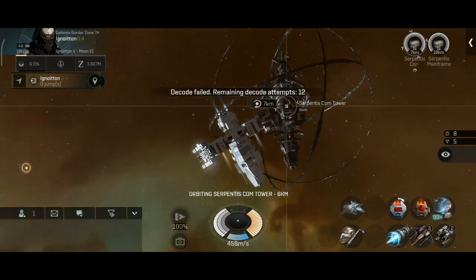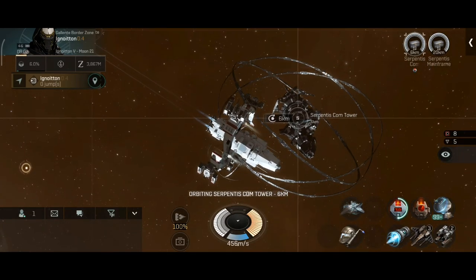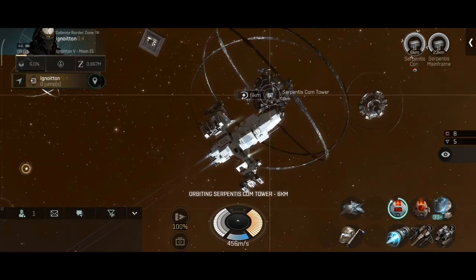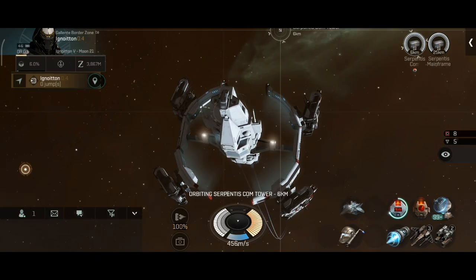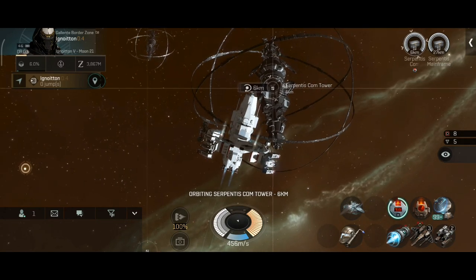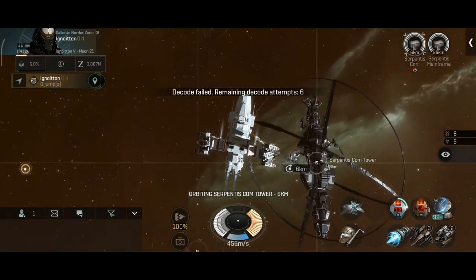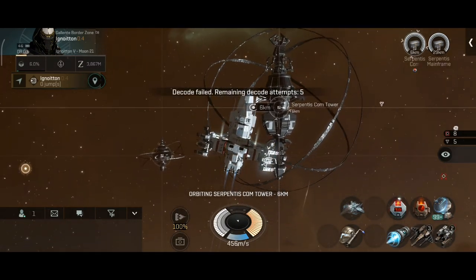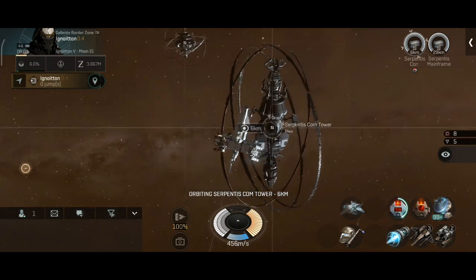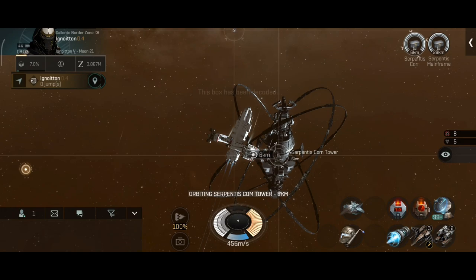I tried using the Stratios for exploration and that ship is a little bit too slow. It works, don't get me wrong, and it's tanky — you're safe from camps, safe from frigates, safe from bombers lurking around — but it's slow and traveling with it is time consuming. For exploration I prefer fast, small ships with a good covert cloak hold. Interceptors get the job done but you can't cloak in them, which is why the Astro is literally perfect for this job.